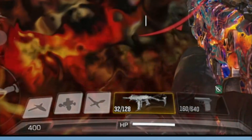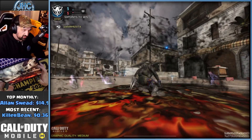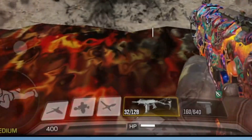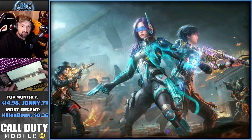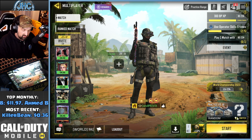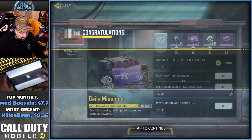And this is without the perk — you can compare the health bars if you want. No matter what, you might not see a huge difference for fire damage, but you definitely see the difference for the concussion grenade. It just does not affect your movement at all.